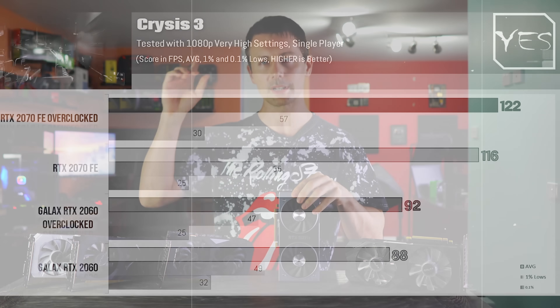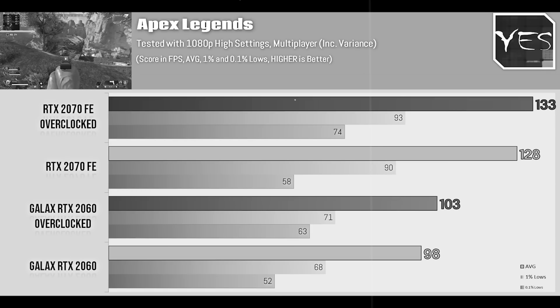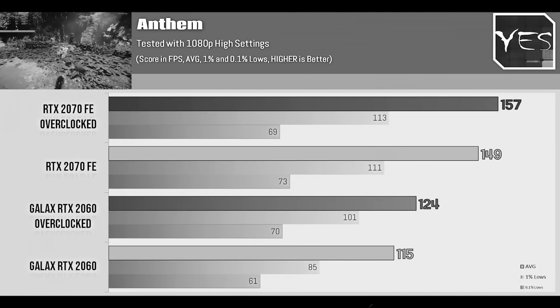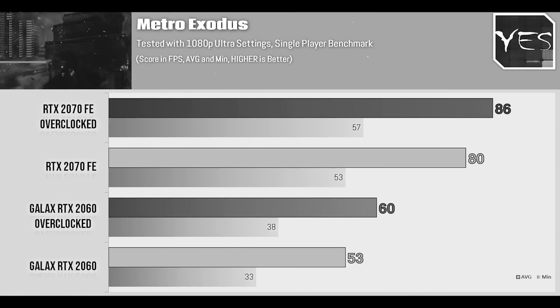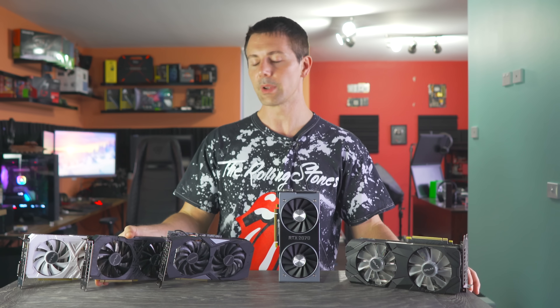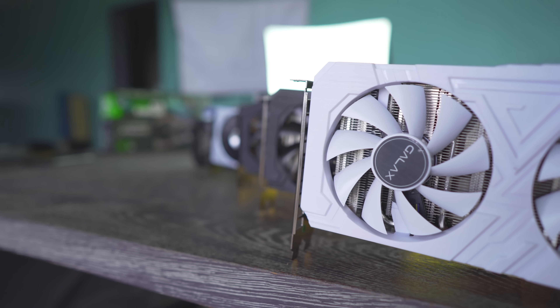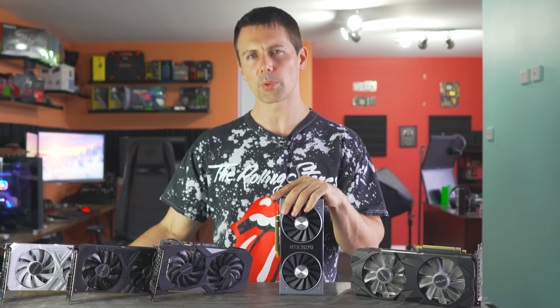If you guys haven't seen that video, I'll put the link up here. A lot of you said in the comments that this RTX 2060 looked like it was underperforming. I went back and double-checked the numbers — Metro Exodus was definitely standing out as giving odd results. I emailed Galax and said this card could possibly have some weird results, so they decided to send us another RTX 2060 for this video. Let's put all these cards on the test bench and see if the press have been getting sent golden samples.